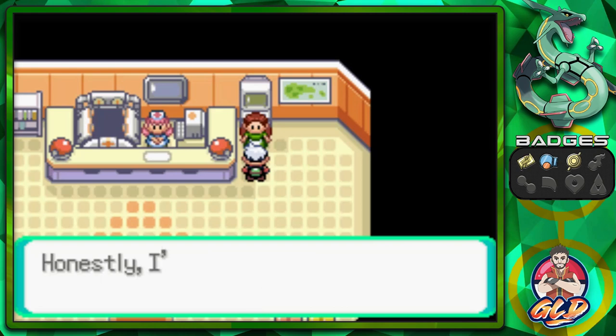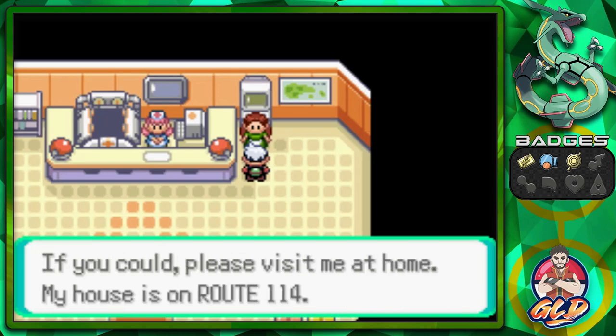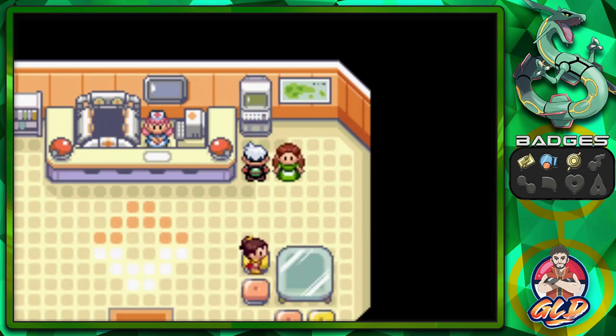She introduces herself: I'm Lynette, and I am glad to meet you. It's great you're using the storage system. If you could, please visit me at home — my house is at Route 114. Okay, you got it.